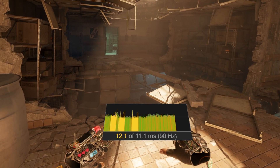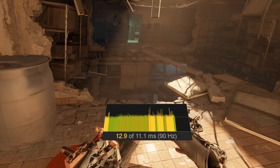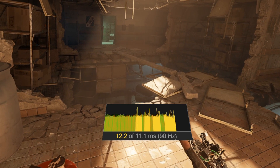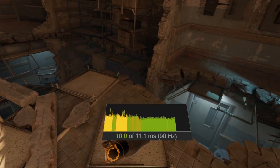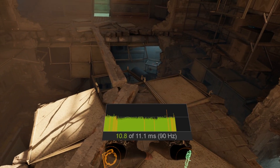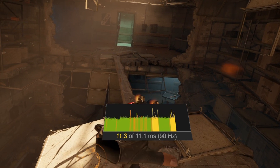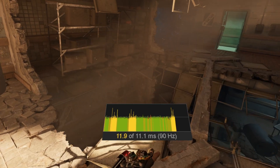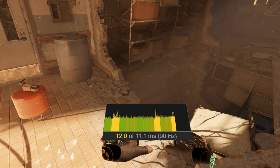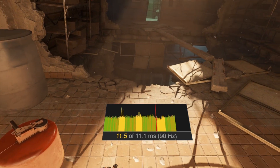Ignore the framerate at the minute — this is a problem because I'm trying to record with OBS. What's happening in this game when you're traversing is there's a load of little CPU frametime spikes which are having a knock-on effect on the GPU frametimes and actually dropping frames, so you get micro-stutter going on. This is absolute worst case because I'm doing it with OBS on as well.